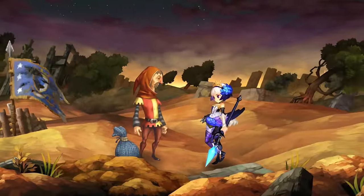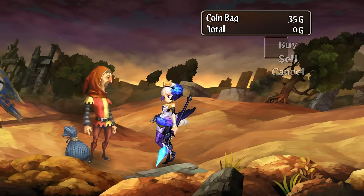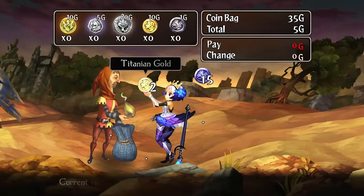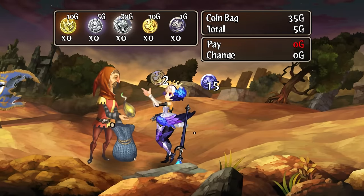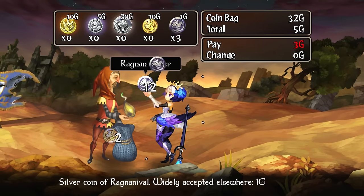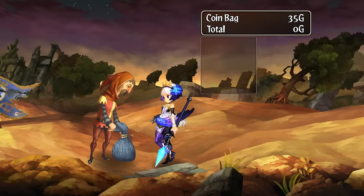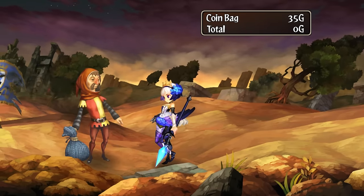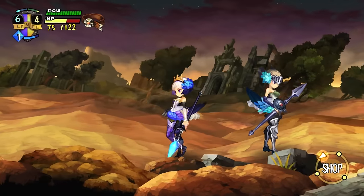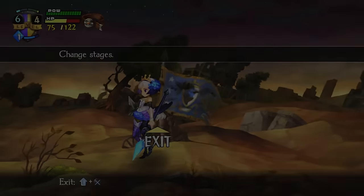If you want to buy something, you have specific coins that are worth different amounts, so you need to manage those. It's sort of like a weird legacy of old-school D&D — gold and silver — and if you don't have the right coins or the right amount it gets frustrating. That's one of the things that has been fixed in the new version.